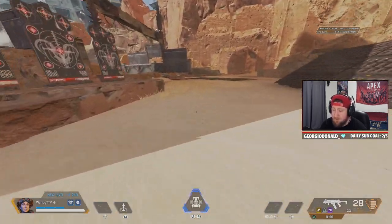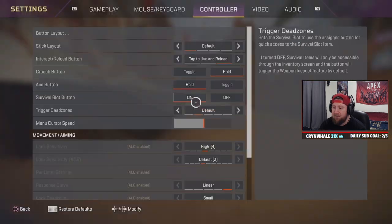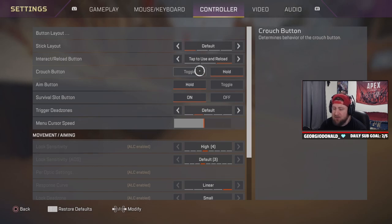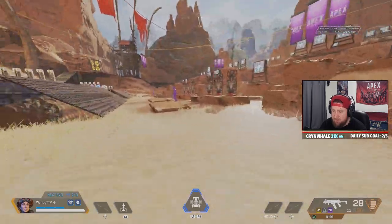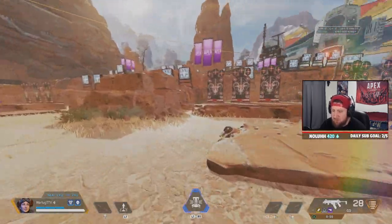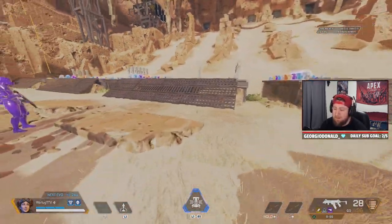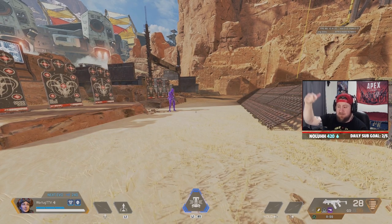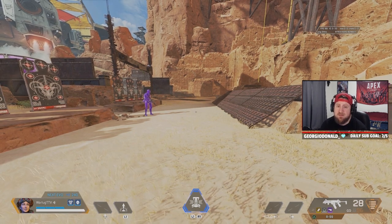Let's go over it one more time: set crouch to hold, slide jump, hold crouch the entire time, and tap X every time you hit the ground to create momentum. Strafe left and right to keep that momentum going. That's how you bunny hop on controller in Apex Legends Season 15. Thanks so much for watching — comment, like, and subscribe, and let me know in the comments if this helped so we can make more videos like this. As always, stay gaming, and I'll catch you guys in the next one.